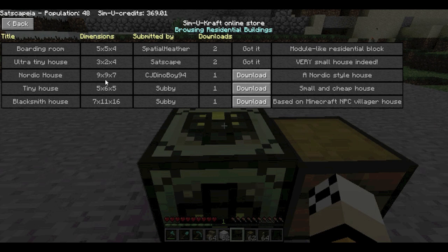The first column is the title - fairly self-explanatory. Dimensions are quite important so you know what size building you're downloading. All dimensions are in block size: left to right, front to back, and height - so that one is 7 wide, 11 deep, and 16 blocks high. Then there's who submitted or made it, how many downloads it's had, whether you've got it already or can download it, and a short description where you can add details like what kind of castle it is or what materials it's made of.